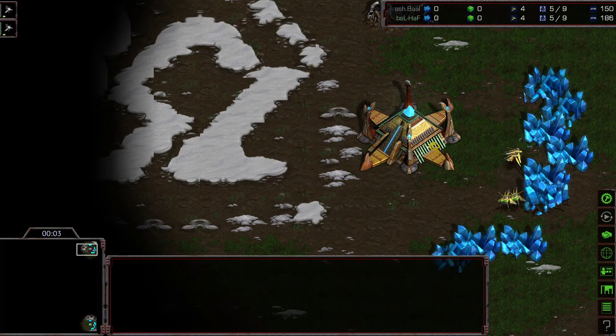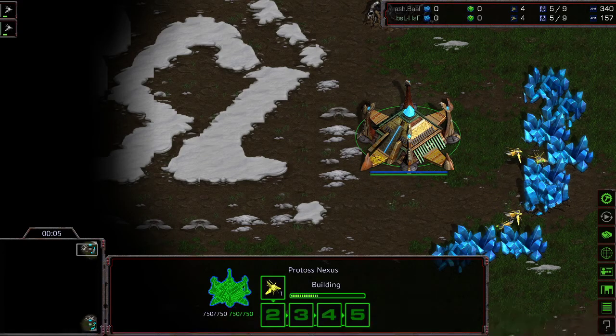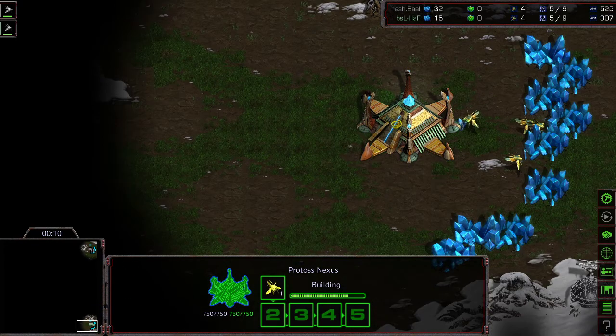Hey guys, welcome to another commentary done by Diggity. Upper right hand corner we have Ashball, with a much better color now for distinguishing these players. Bottom right hand corner we have Hoth as the green Protoss.